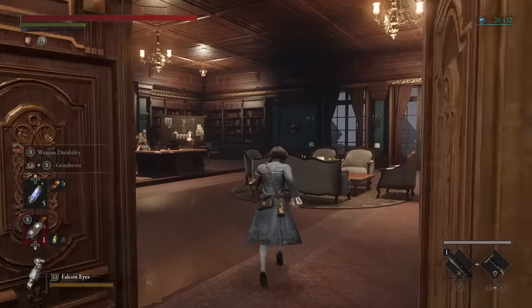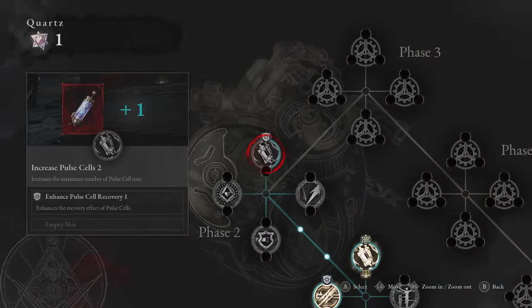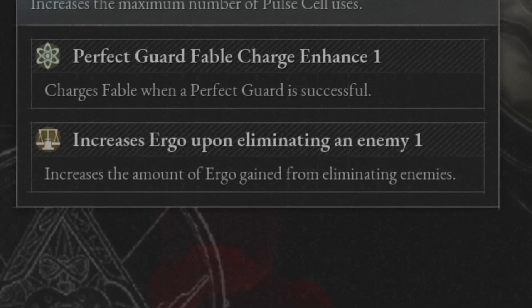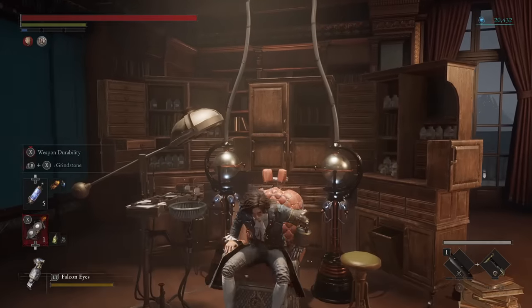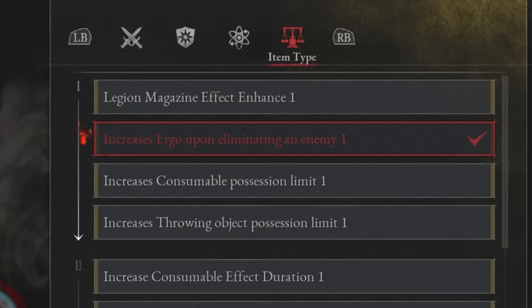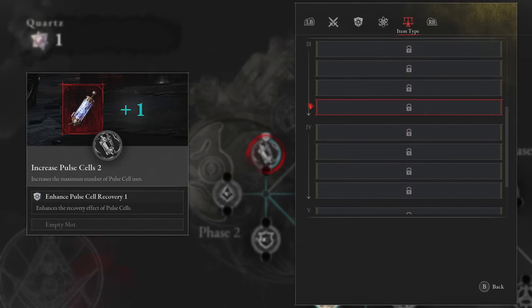Before I show you the route, you need to know the two main aspects to Ergo farming you'll want. You need to maximize your Ergo per minute using the passive Ergo increases in this game — they literally increase how much Ergo you get per kill. If you don't have these yet, they should be your top priority. You'd ideally get them before farming so you're not wasting time getting less Ergo. The first is the P-Organ upgrade: use one Quartz, find the 'increased Ergo upon eliminating an enemy' benefit under the Item Type tab. It's an early-game upgrade, and you'll get higher levels as you continue down the P-Organ path.